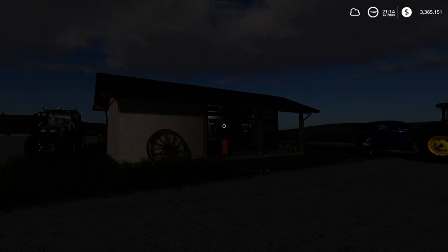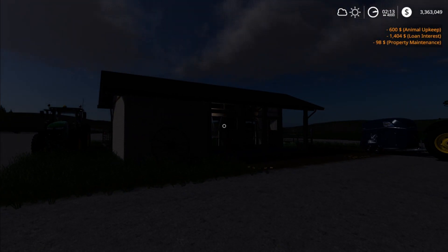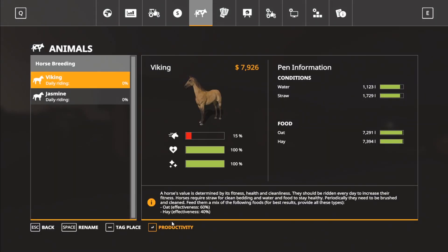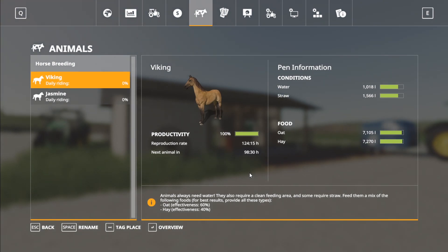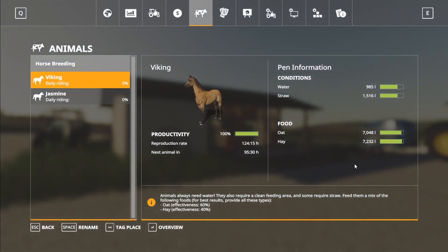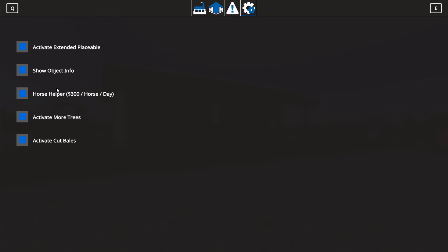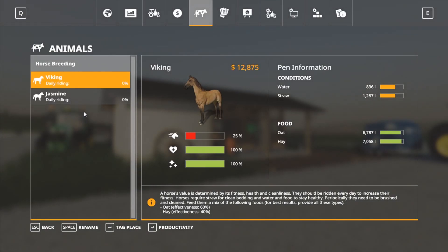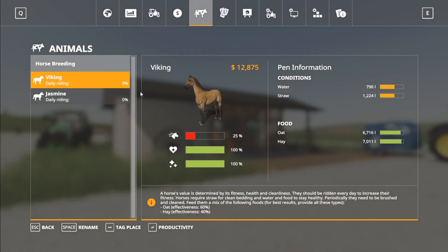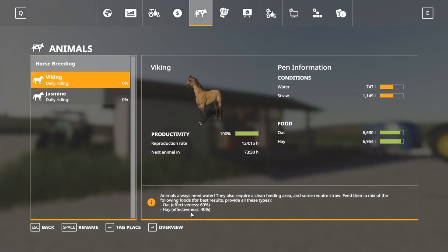I'm going to go in the menu here and speed up time even more. As we're going through it, we can check every so often. It's still going to take us quite a while to get those horses out of here — all you have to do is wait for this timer to go down. As you can see, they're slowly burning through all their different stuff. They're actually getting trained because I have Global Company installed and I have Horse Helper activated. They're gaining value and slowly getting closer and closer to that mark for us. We're almost halfway there now.